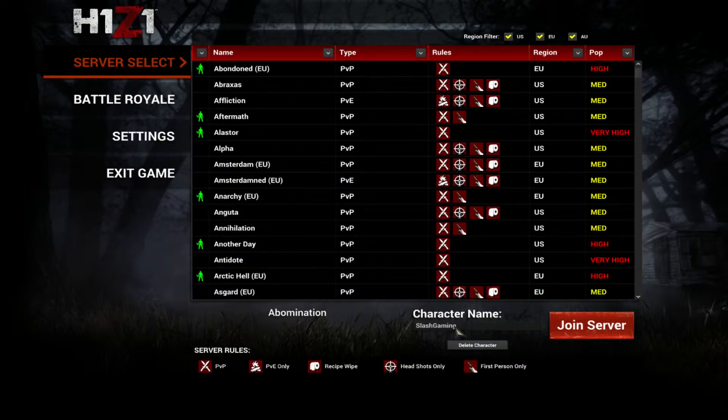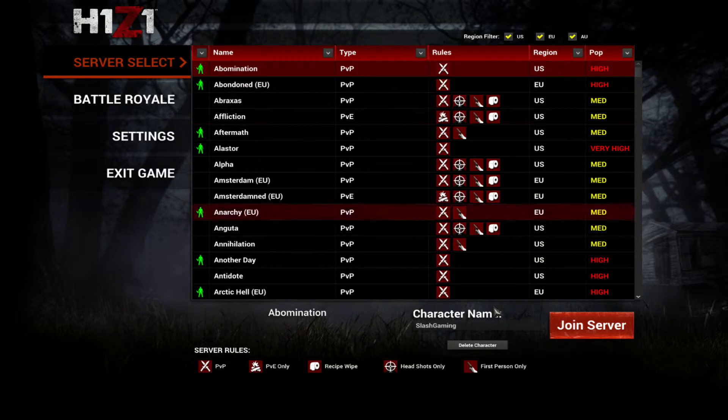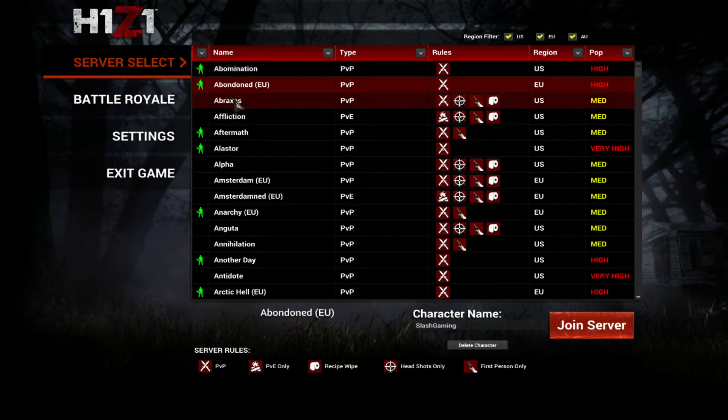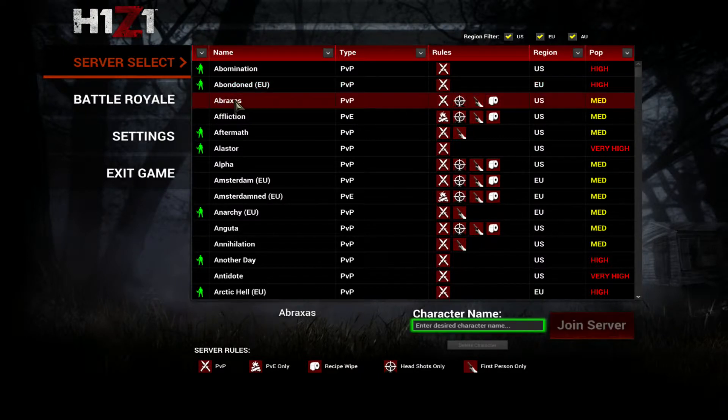You also now have the characters down here, which I think is a very cool thing. For example, these two I have characters on, as you can see — Slash Gaming. I'm either Slash Gaming or Slash YT. But if we go onto this one here, it will say Enter Desired Character Name. So now you don't have to open up that second screen, you can just do it all from this front screen, which is very cool.